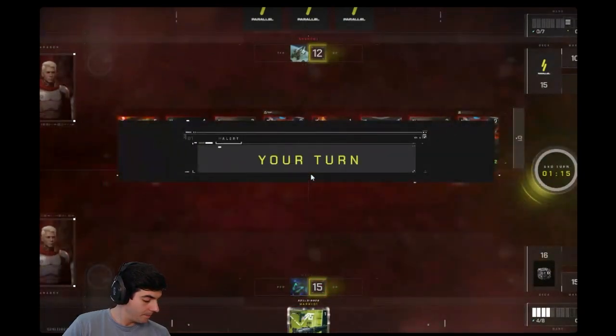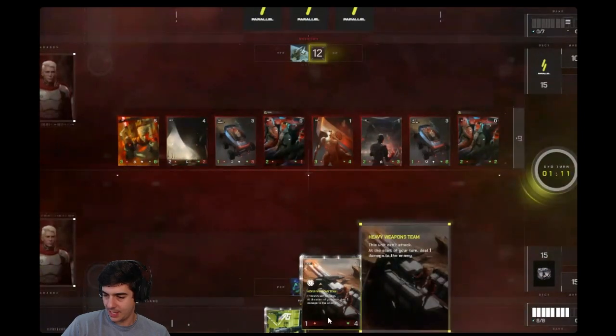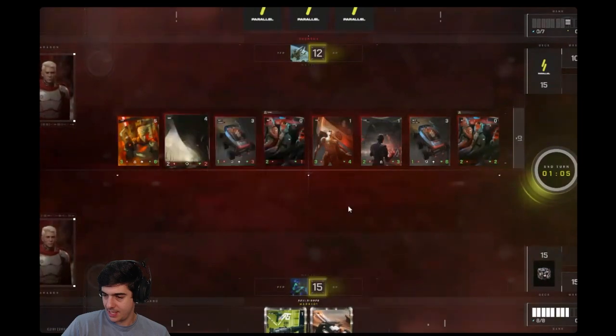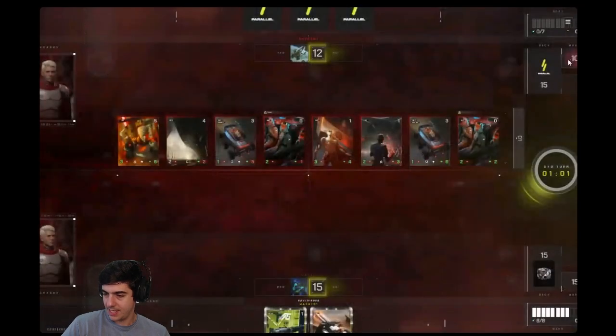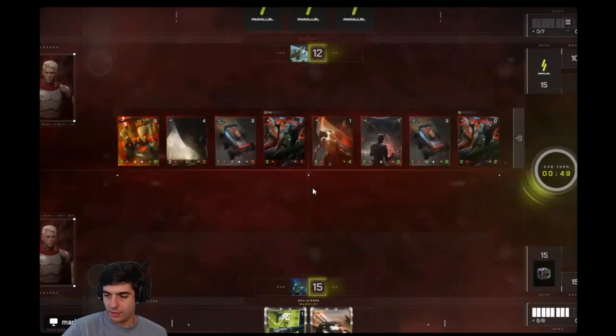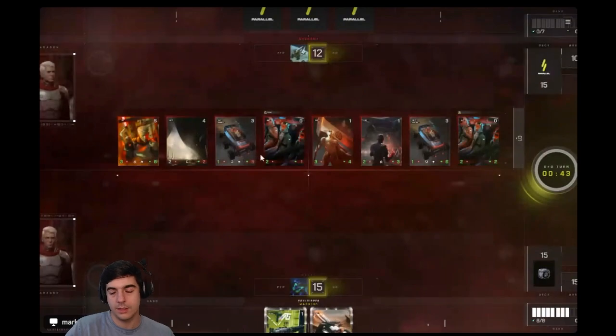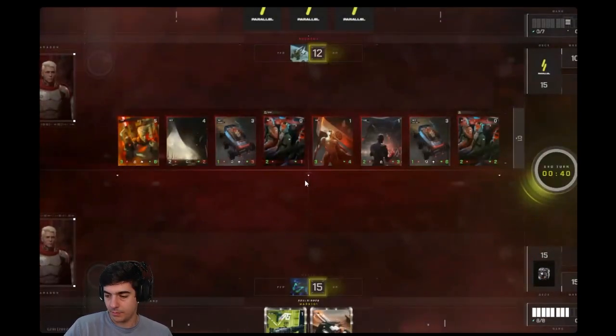I hope on the other side it at least shows you guys how important the fire support base is. We haven't drawn a single one - he drew all three. And it's a powerhouse with Marco, it combos really really well. He drew two and got one back. You didn't get yours, which statistically you at least should have gotten one. You can concede and we can go to the next one.